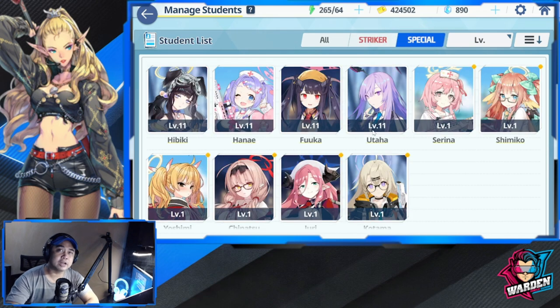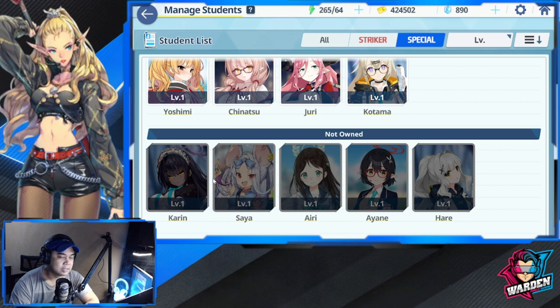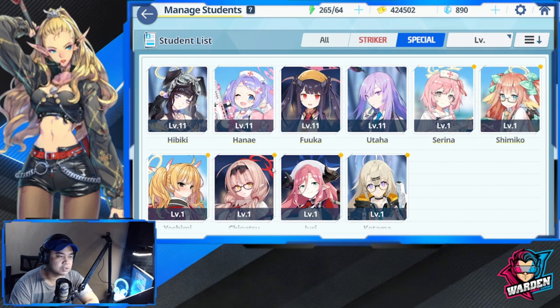For your specials — strikers are what you saw playing in the game, while specials work from behind the scenes providing support in terms of damage, healing, and other buffs. For three-star specials to look out for, go for Hibiki and Karen. Two-star specials to target are Fuka and Hanai — Serena is also good.